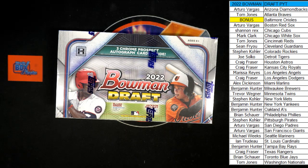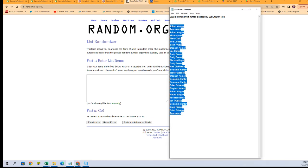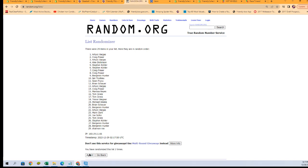It is time for 2022 Bowman Draft Jumbo Baseball box 210. This is a pick your team break. We've got our names here, we're going to randomize them to get the Orioles bonus. We'll grab those owner names and randomize them seven times to find out who gets the Orioles. After seven randomizations — one, two, three, four, five, six, seven — Trevor W, you are getting the Orioles in the break!